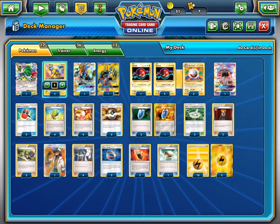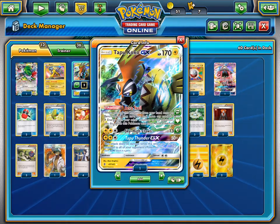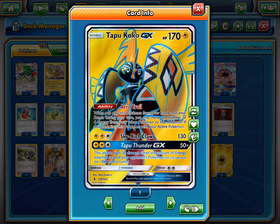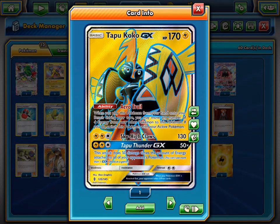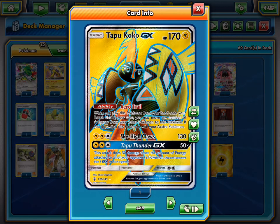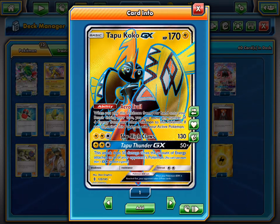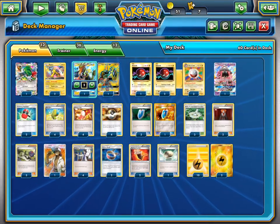And then our other attacker, we have Tapu Koko GX from Guardians Rising. Which, due to its ability Aerotail — brief cameo there by Voltorb, sorry — when you place it on your bench, it can take as much energy as you want, and it can be brought into the active position. So if you have something like Shaymin or Lele or Voltorb that you don't want in the active.